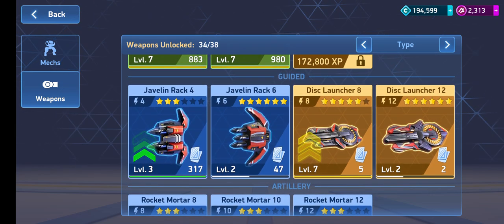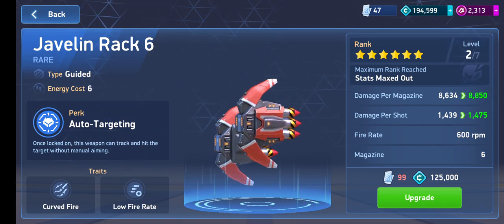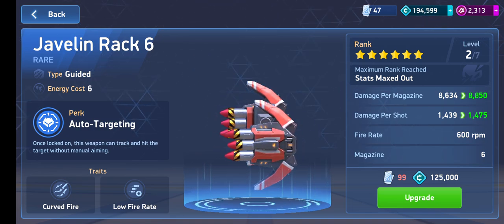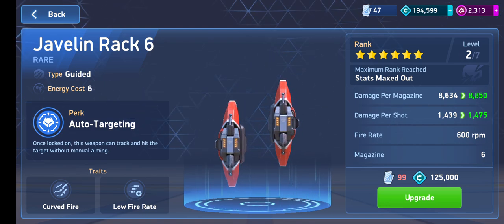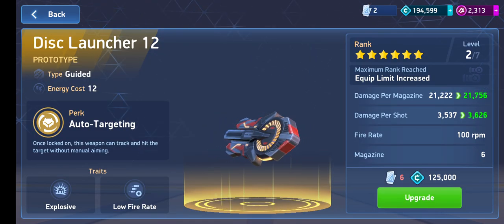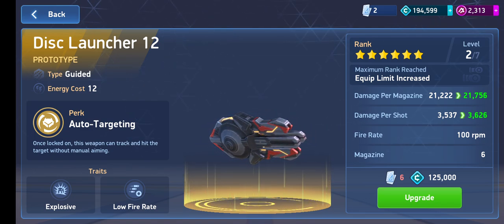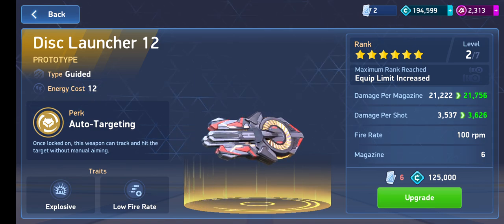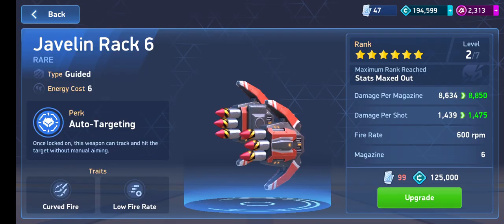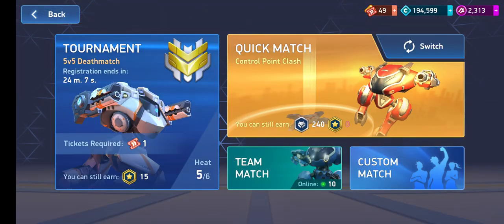Let me compare this to another weapon. This is a Javelin 6, 6 star. In each magazine you're doing 8,900 damage, and you guys know that Javelin Wreck takes about one or two full magazines to take out your enemies — that's 9,000 damage per magazine with 6 bullets inside. Now look at this: 21,800 for an auto-targeting, auto-guided weapon with a super quick reload. Javelin Wreck 6 is 9.7 seconds, while Dislauncher 12 is 6.6 seconds reload.